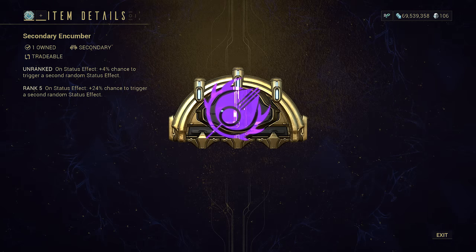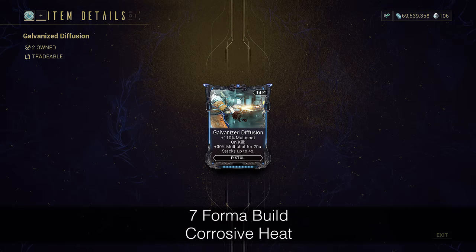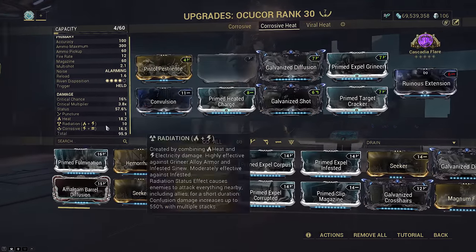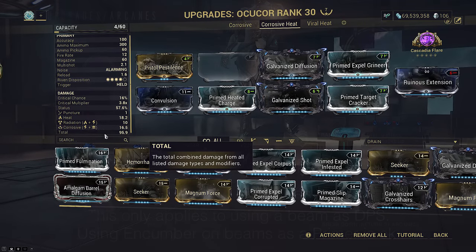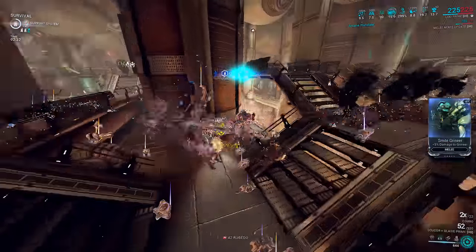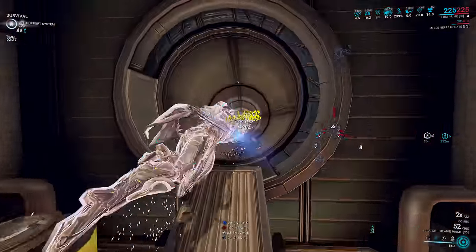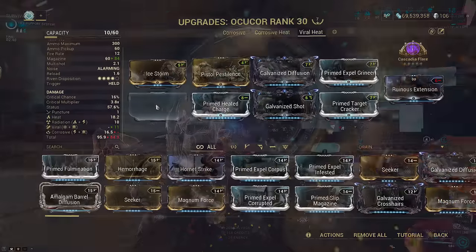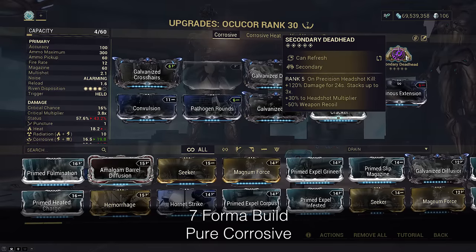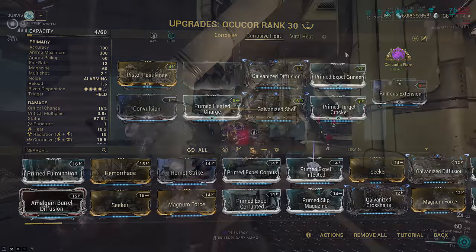With regards to which arcane to choose, do not use Secondary Encumber. Secondary Encumber can only proc once per weapon tick. Multi-shot is unique on beams — it doesn't create extra damage instances; instead it boosts the damage of a tick. Because you don't get extra ticks with multi-shot, Encumber does not proc more often with bonus multi-shot on beams, unlike a normal weapon. Yes, fire rate still lets Encumber proc more, but you're missing a huge amount of procs since multi-shot doesn't apply more ticks on beams. Use Cascadia Flare. If you're on a corrosive build you have the option to run Deadhead, but since the main draw of OCU Core is not caring where you aim, I wouldn't recommend it — just stick to Flare on all builds.